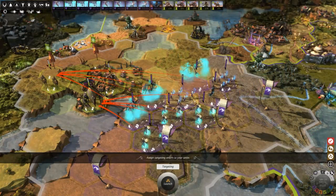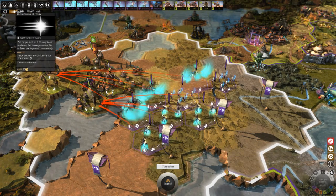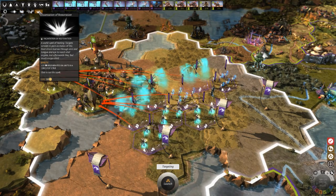The same techs that give new pillars also give spells that you can use in battle. Some of them are attack and defense buffs for your units, some of them are debuffs you can use against the enemy — like there's one that stuns them which is pretty useful.